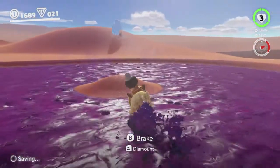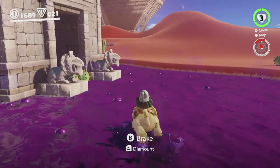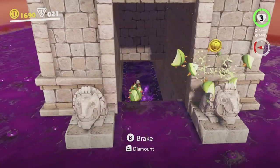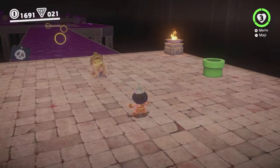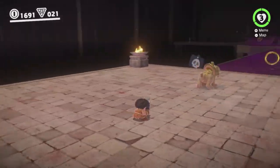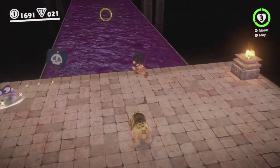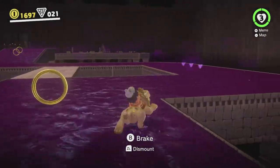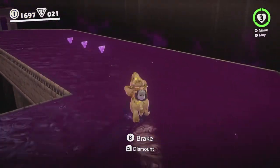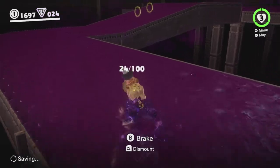You can run over the poison with it, which is kind of neat. Let's head down into the Jaxi ruins and get those two moons. You land without a Jaxi for some reason, but there's another one right here which you absolutely need because there's no other way to cross this poison as far as I know. There are lots of purple coins in here so we'll be grabbing them, since there's no reason not to and we can reach them without too much trouble.